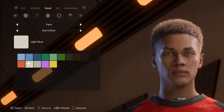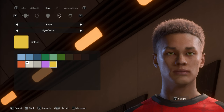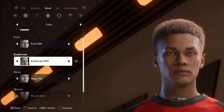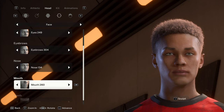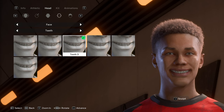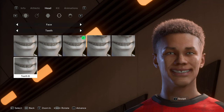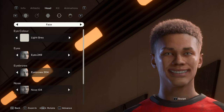Next up is his face. Eye color is light gray - his dad's was hazel, but I'll come up with a story for the difference eventually. Eyes are 249, eyebrows are 304, nose is 134, mouth is 260, and teeth is 3. I'm probably never going to pick any other teeth option because they all look weird - though number 3 has a gap tooth, which I might actually like.